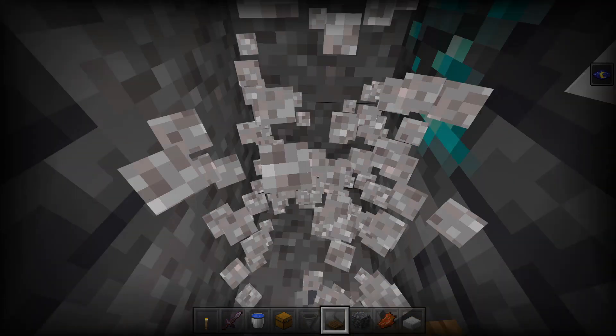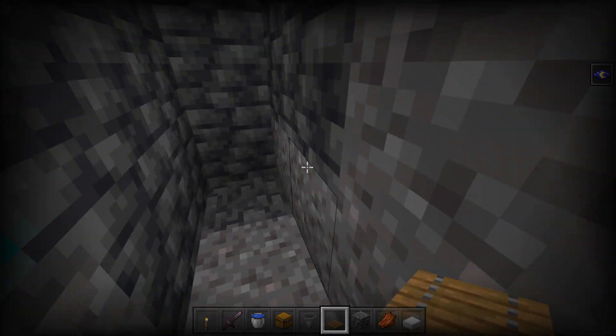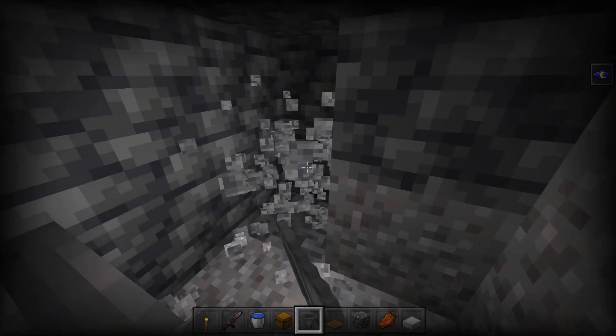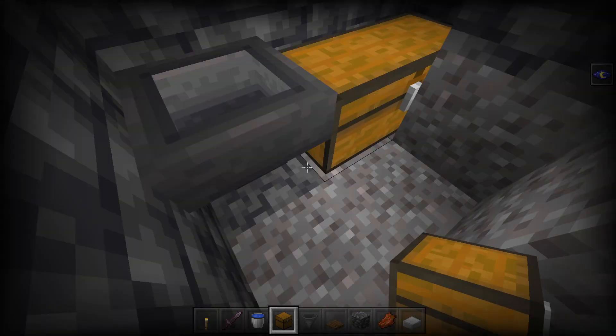Then mine out this area right here — and oh, we got some diamonds! Well that's pretty lucky. So now we're going to set up our killing chamber. Take a hopper, run it into that block right there, then mine out these blocks and place down a double chest. This is going to be our collection system.